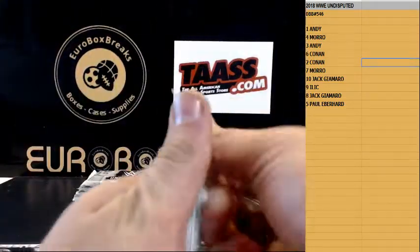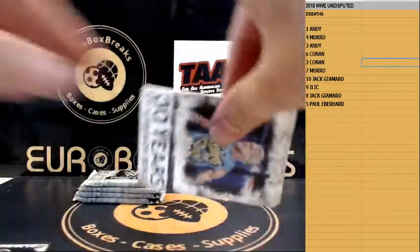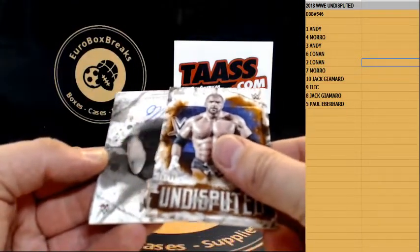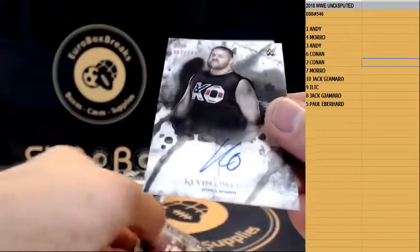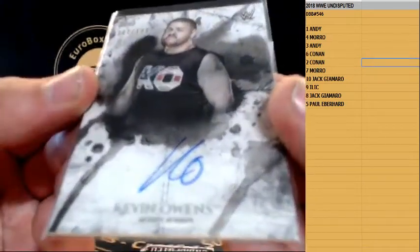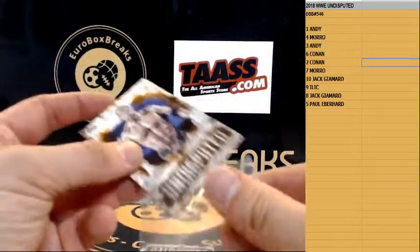Next up we have a numbered to 299 Triple H. Insert and here is Kevin Owens numbered to 199 — Kevin Owens. Triple H is to 299.